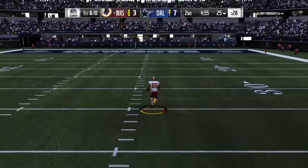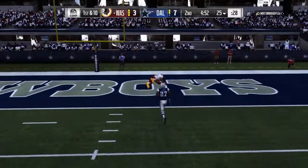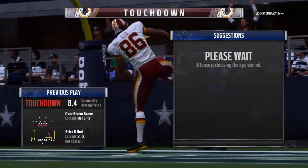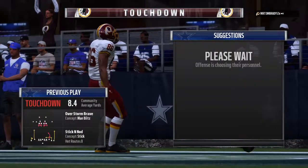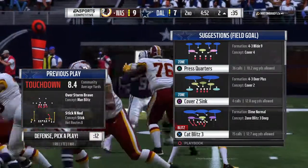Jordan Reed. The 40. The 30. The 10. Touchdown, Washington! Jordan Reed, 75 yards, and the Redskins get the quick strike touchdown.